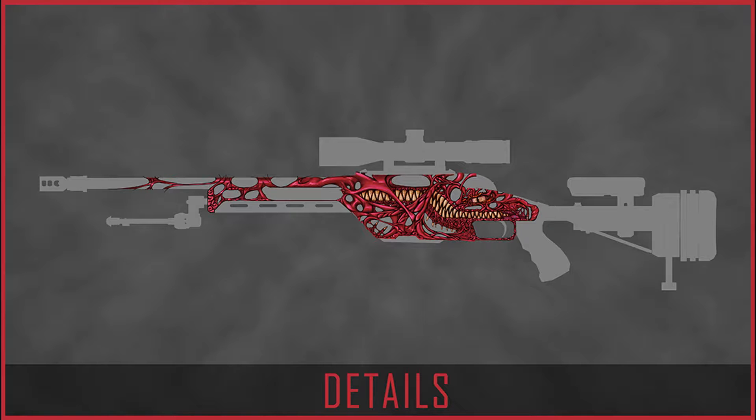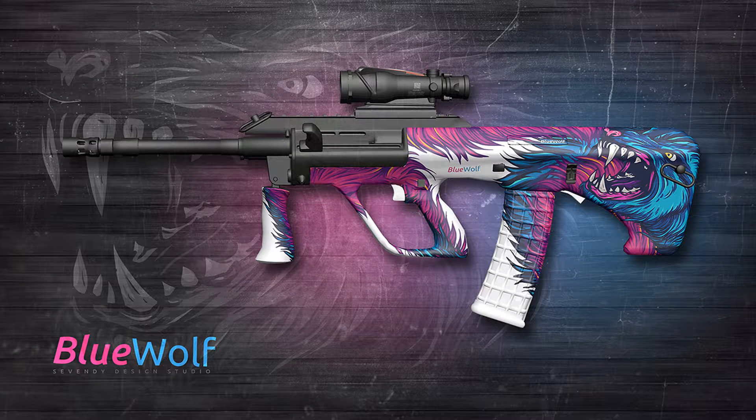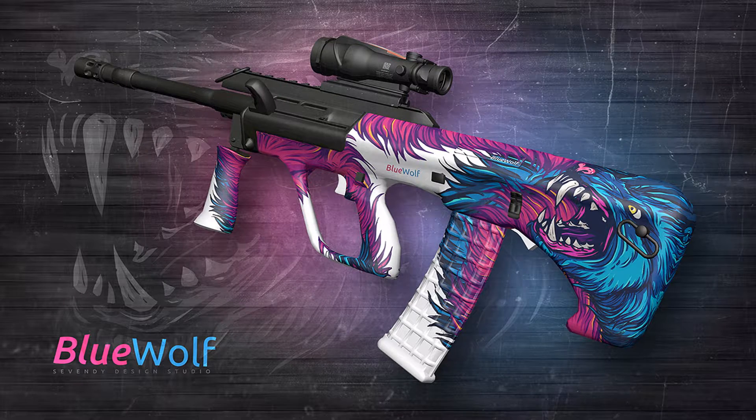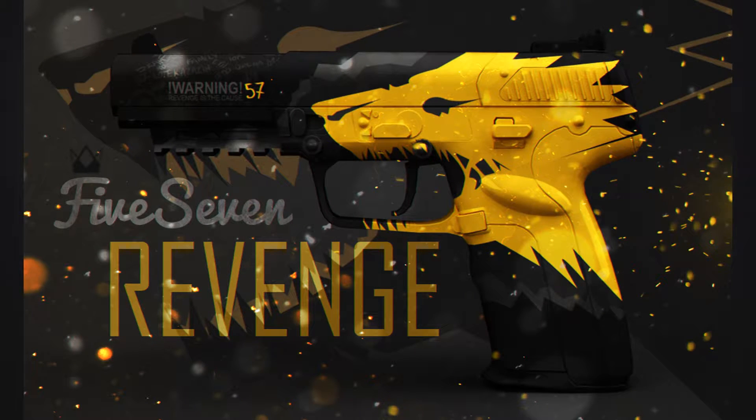Our second weapon is the OG Blue Wolf. This skin is just so dope — I like it so much. I think this will be a red if it gets added, but knowing Valve they may add it as a pink.